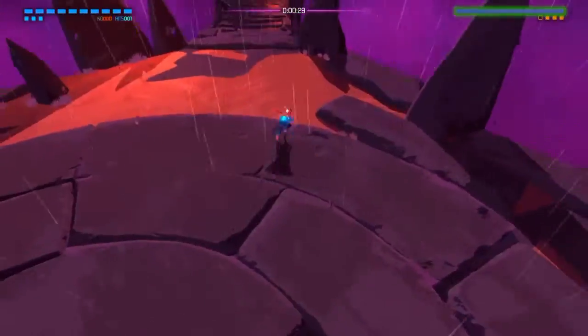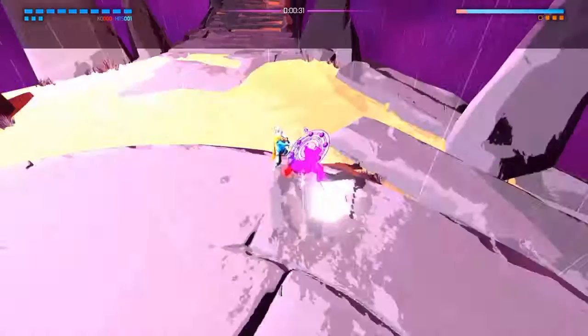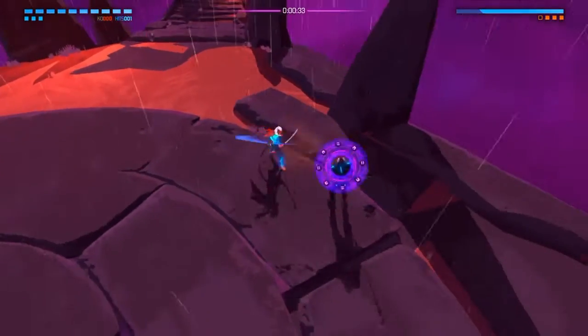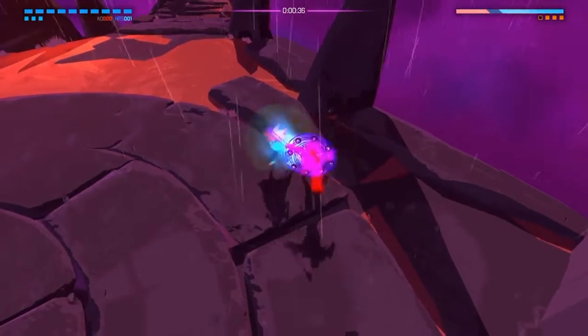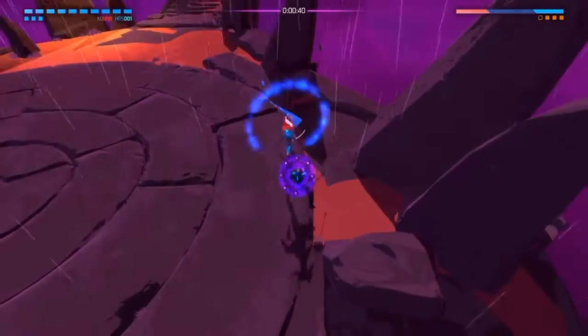Now second phase — after he teleports, he's going to charge at you. You want to move to the edge of the stage, that's the main thing here, and just keep shooting him. Parry. Three hit combo, half charge slash. He's going to attack again — he's going to do three or four hits, and then a full half charge combo.